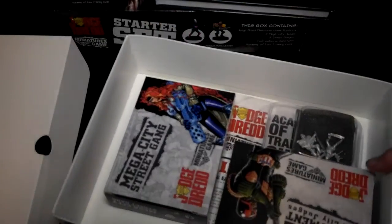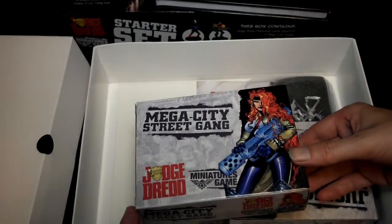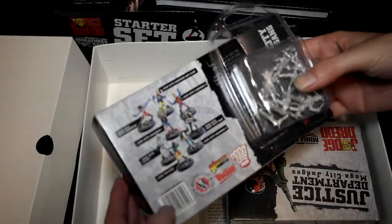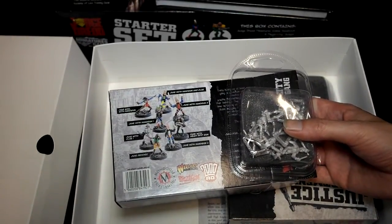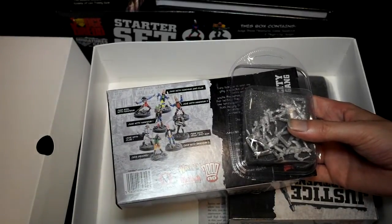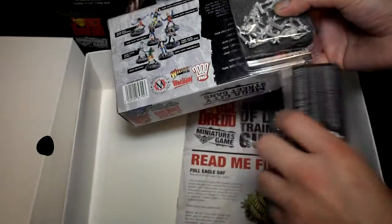Now we'll have a look at the actual miniatures, starting with the Megacity street gang. In the street gang you get a total of 8 figures: 3 juveniles with handguns, a juvenile with a club, a psychic juvenile, a girl with a handgun, and a heavy machine gun guy. Some nice criminals there.